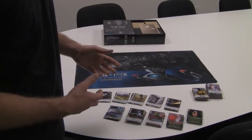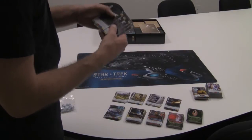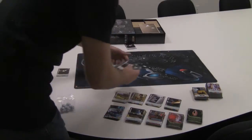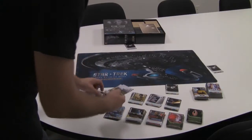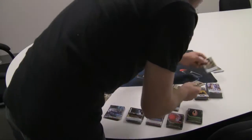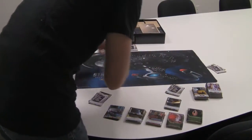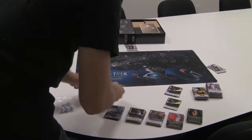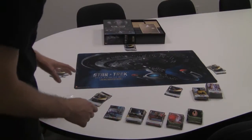We're going to create the five starting decks for each of the five players. To do that, we're going to take one of each of the five starter cards and combine them. So we have Evasive Maneuvers — we'll give one to each player. Then we have Starfleet Academy, Diagnostic Check, Tri-Porter, and Phasers. Those are the first five cards you're going to put in the starting deck.